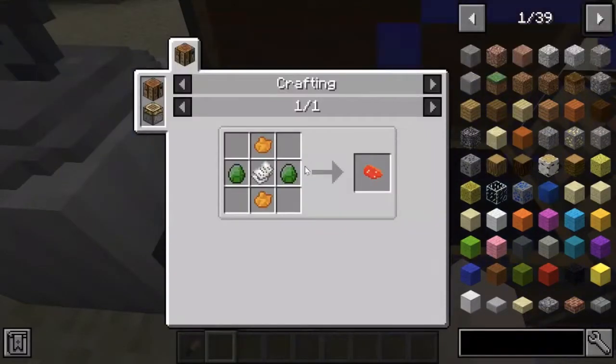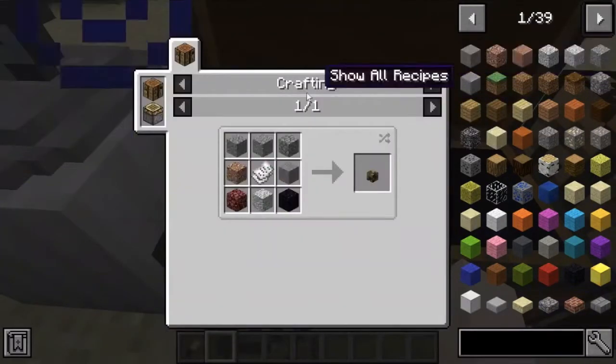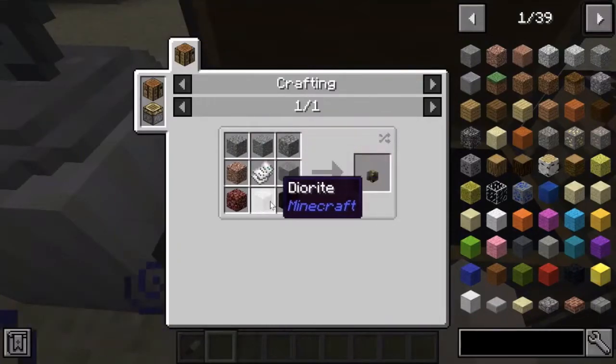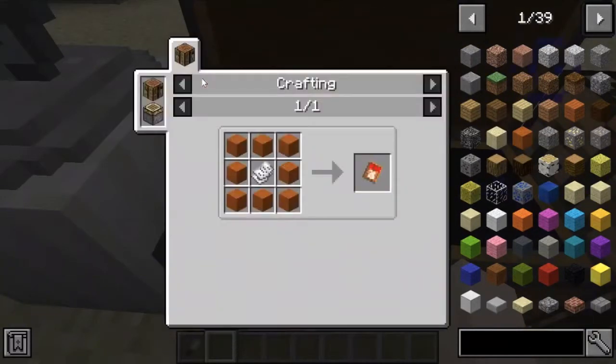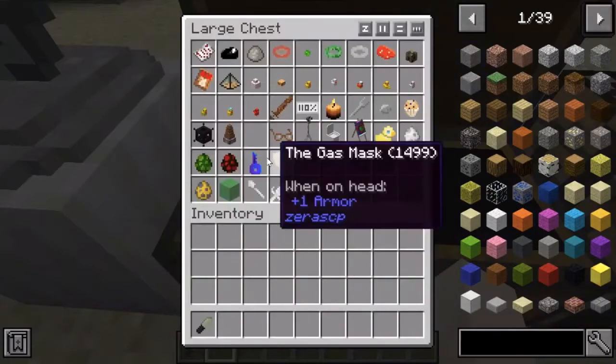Gender Switcher requires 2 jade and 2 orange dye. I'll not be mentioning the sheaf of papers anymore. So: gravel, andesite, cobblestone, stone, obsidian, diorite, netherrack, and granite. And Bait Sand for 4.